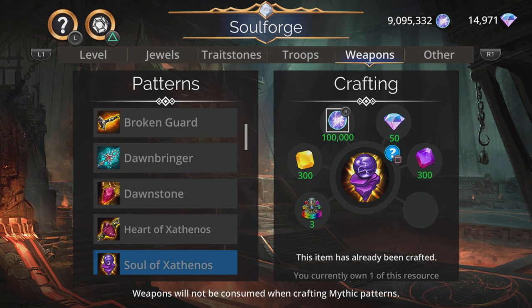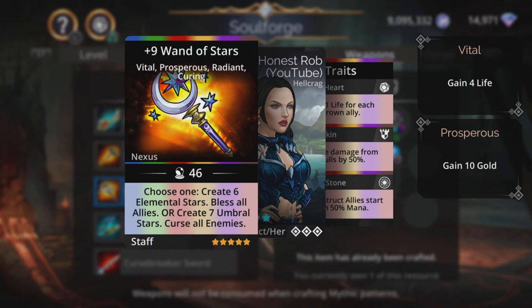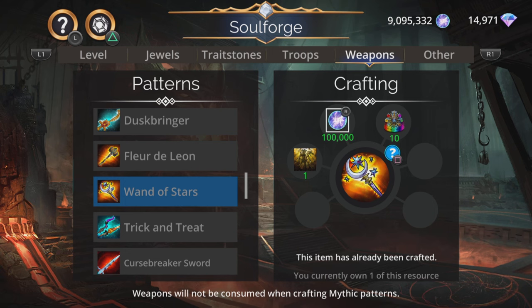Wonder Stars is a fantastic weapon — it came out after my Soulforge extra video was produced. If you've got enough resources to craft Wonder Stars, that should be your first port of call. It's got a cleanse with a bless at the same time, a curse as well, and awesome mana gen most of the time. It can let you down now and again but not very often, so if you've got enough resources, definitely craft the Wonder Stars.